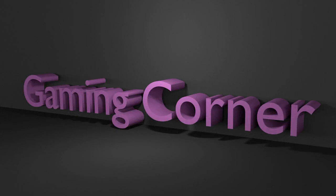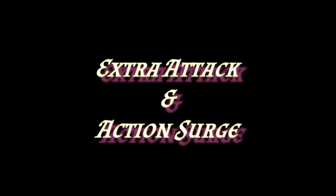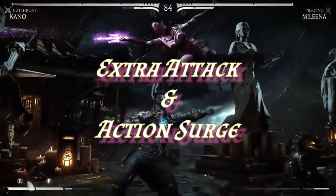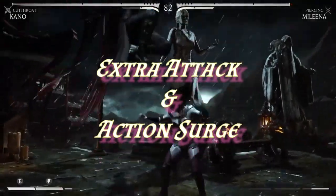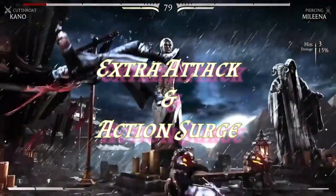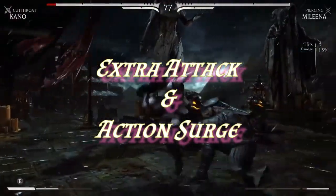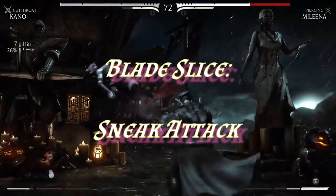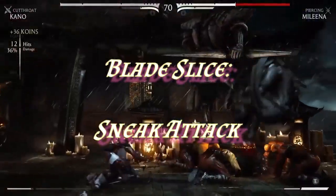What Cutthroat lacks in complexity, it makes up for in consistency. Most of your baseline melee is going to come out of Cutthroat. Cutthroat has some really high-damaging techniques, so Extra Attack and Action Surge, if you have the opportunity to use it, are going to allow you to kick out an awful lot of damage. Positioning is everything, so make sure you're in a good place where you can get advantage and use your Sneak Attack ability. Cutthroat only has two special maneuvers within the variation, but they cover your melee needs.